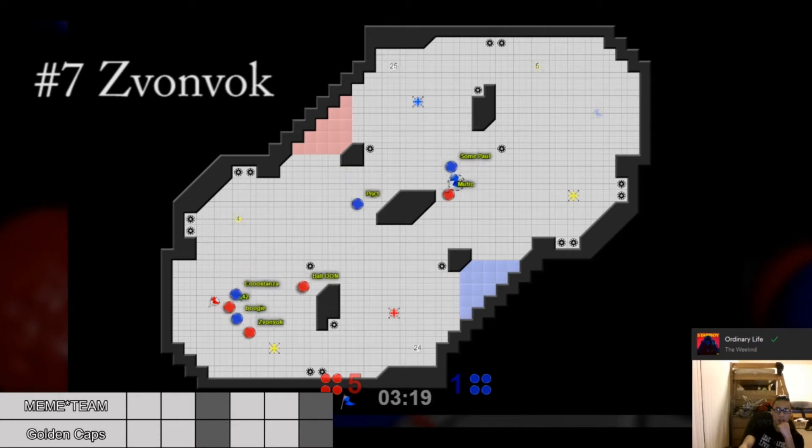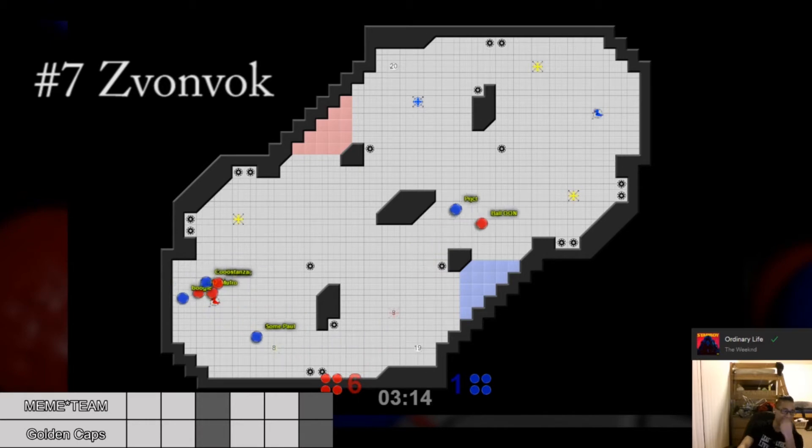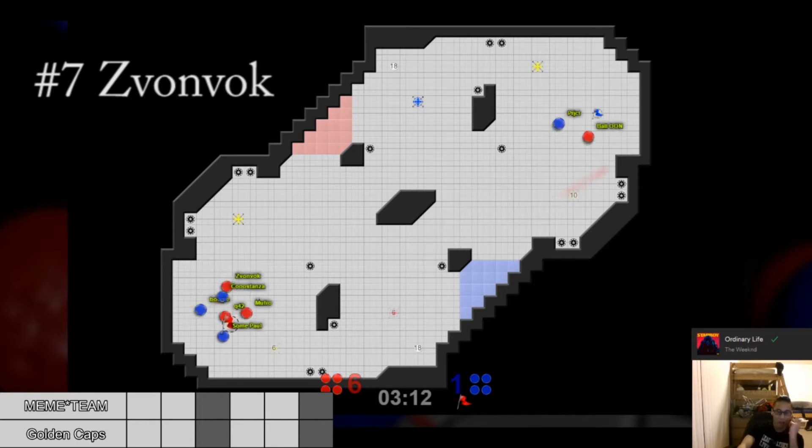At number 7, we have Zvonvok. He is a defender and he's going to camp that boost, looking for something to happen. He takes the boost block before he even sees Mufro, and Mufro is able to walk in for the easy capture.